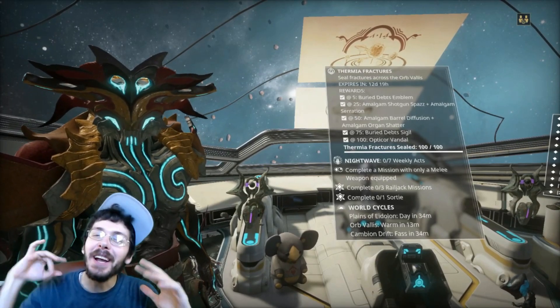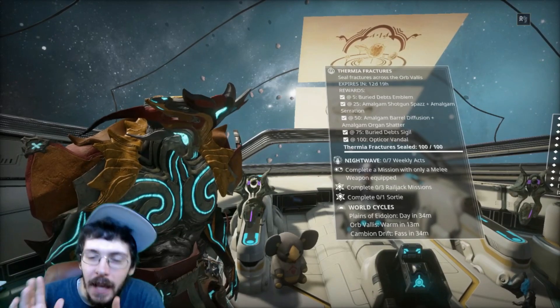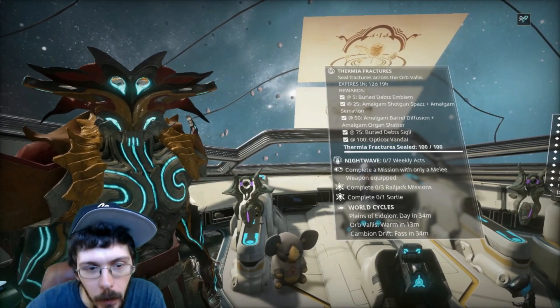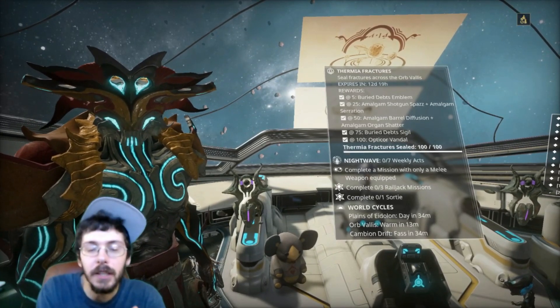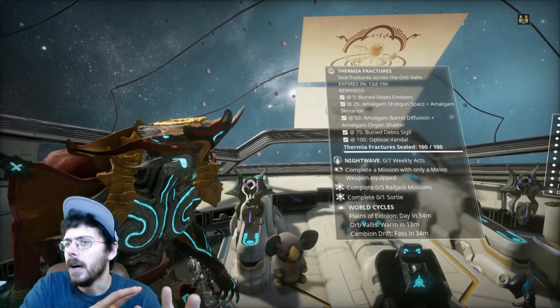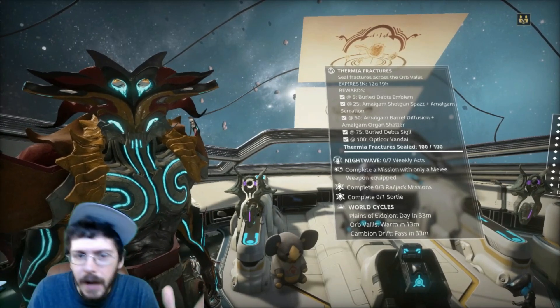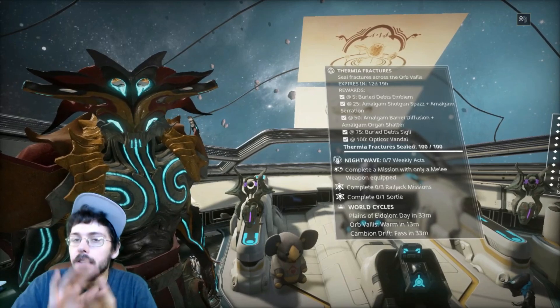What's up guys, that really gross guy here. We are back and I'm so excited — Heart of Deimos has dropped and we have lots of content coming our way. We have deluxe skins galore, specifically the one we're going to talk about in this episode, plus a bunch of other cosmetic stuff and weapons.